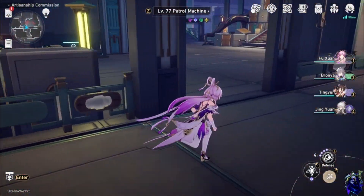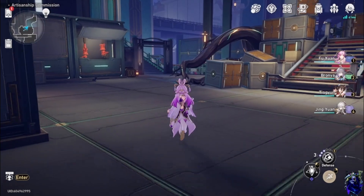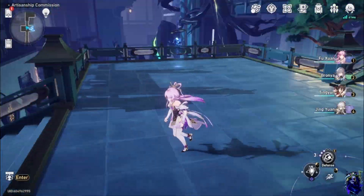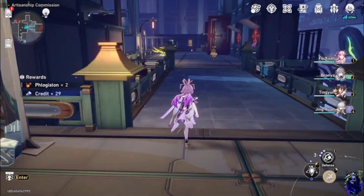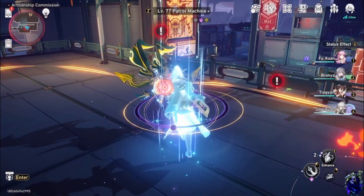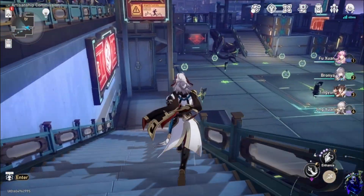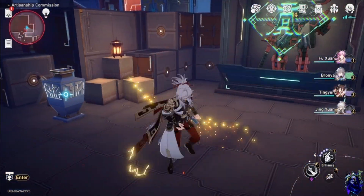It just takes a bit of finesse, then you come down here. There are some boxes over here if you want to get them, but I just get the easy ones — the ones that are on the path. There are two enemies right here; most of the time they are together. And then that should be it for this part of the map.